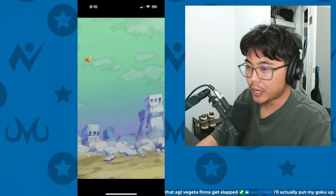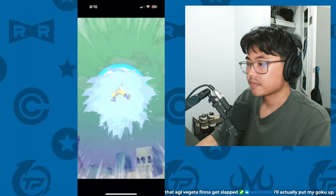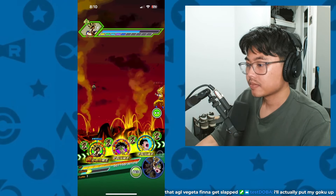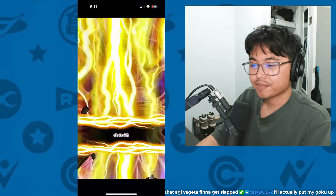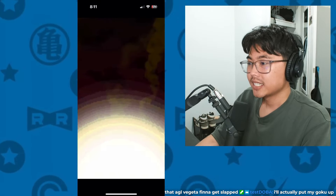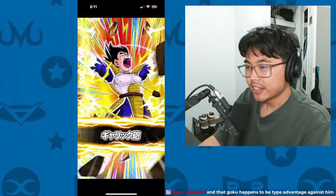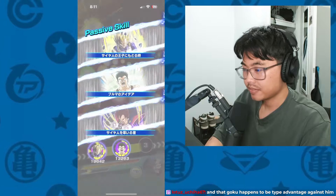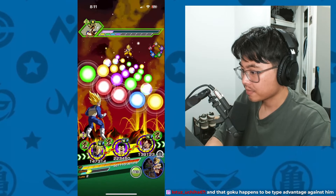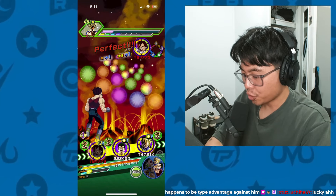Additional super! And then Vegeta gets a super and he stuns. That's how you do it. So that gets us 10... 15 medals straight off the bat.